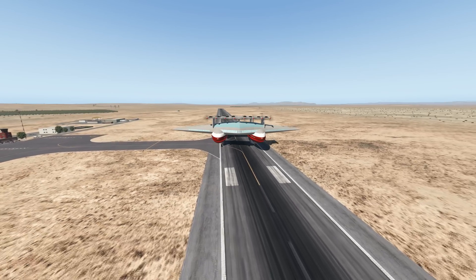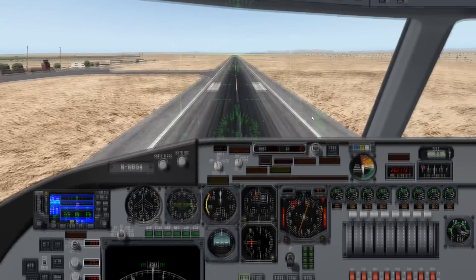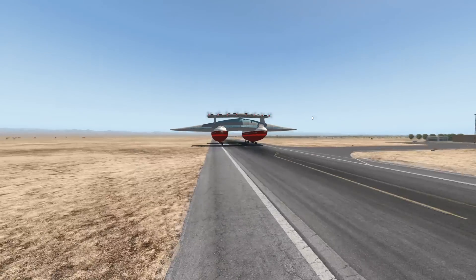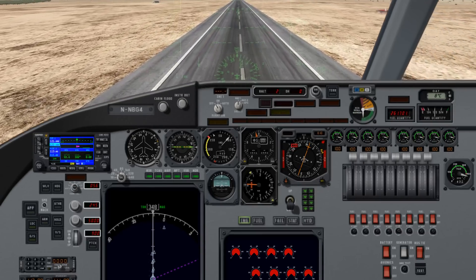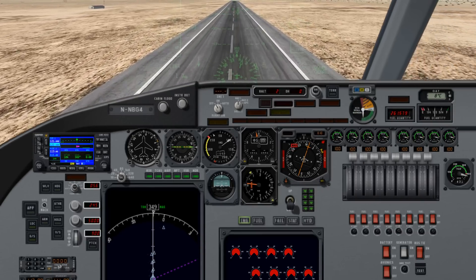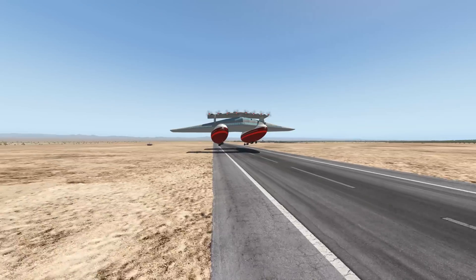Alright, let's go ahead and take off. Full power — all eight engines are at 100% power. As I can already tell, this is not powerful at all. In the cockpit we have way too many instruments for that time period, but I had to improvise with the cockpit because this is a very old aircraft.